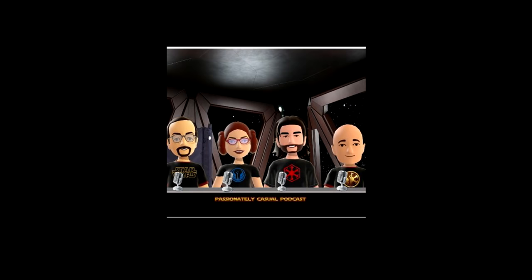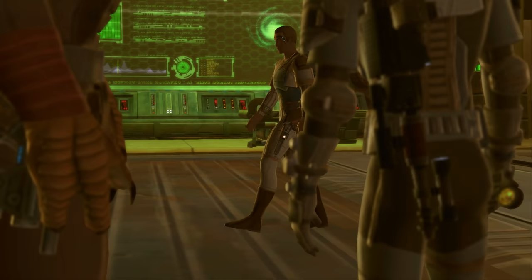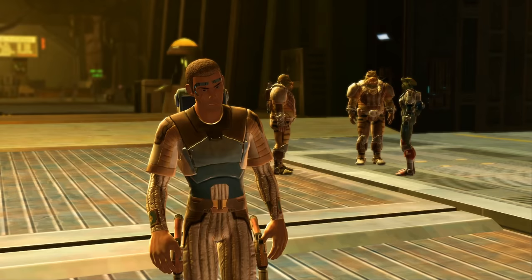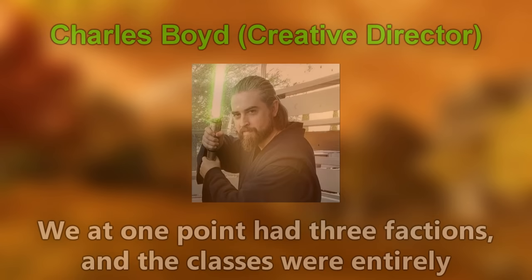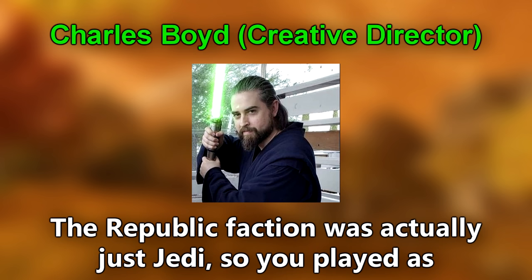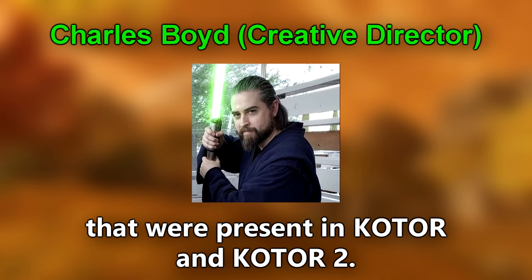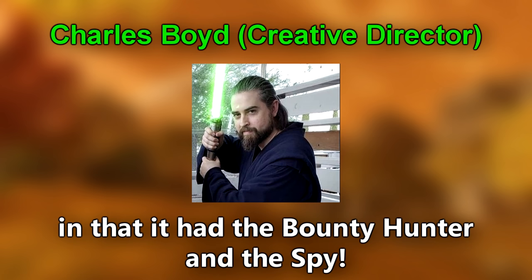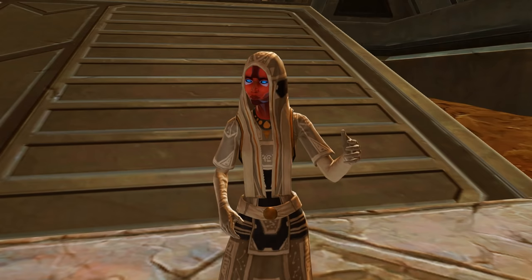Original Third Faction: The now-defunct Passionately Casual podcast had creative director Charles Boyd on during episode 47. At around 20 minutes and 51 seconds, Charles explained that the game originally had three factions, with the third being mainly an underworld faction. The Republic faction was just Jedi, the Empire consisted of Sith, and the third faction had the bounty hunter and the agent. Jedi and Sith would be their own separate things and other classes would be put into the third neutral faction. Charles also stated a Vas Mystic was considered for being a class at one point.